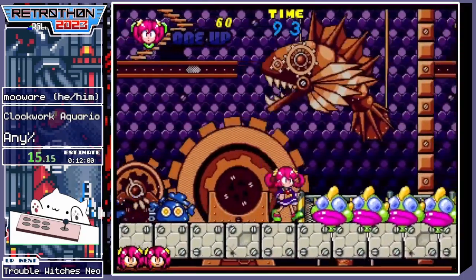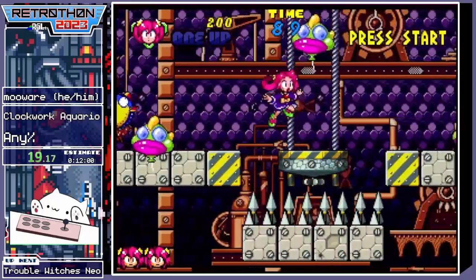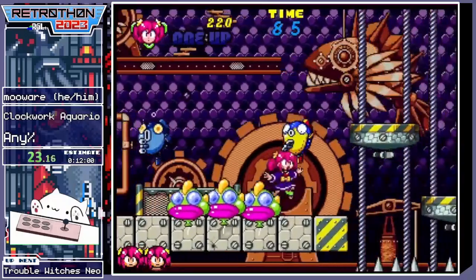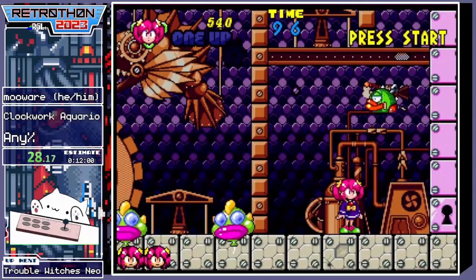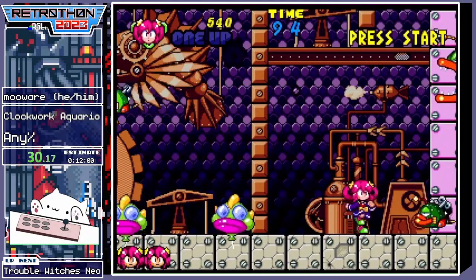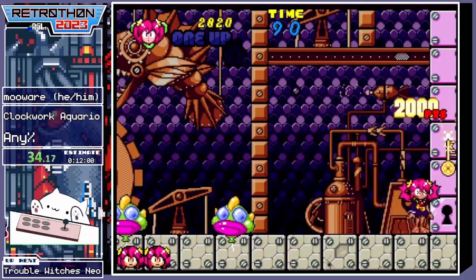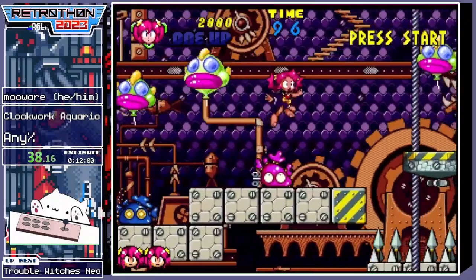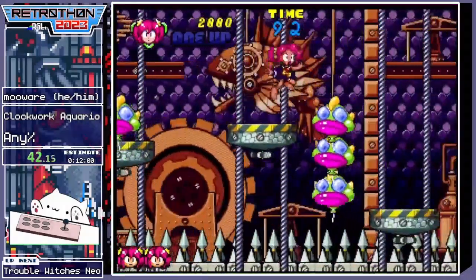Clockwork Aquario is an arcade platformer. It was originally developed in 1992 and it was more or less complete as far as I've read, but it didn't come out back then. All the public knew about it was basically just a single screenshot in a magazine or something. And then, maybe two years ago, it was finally released.